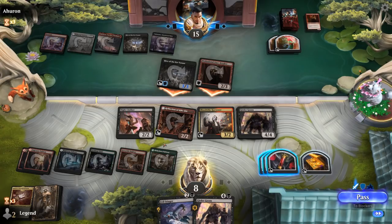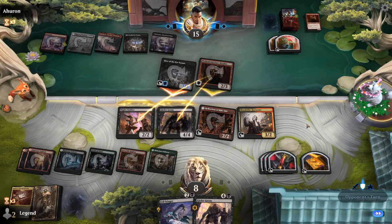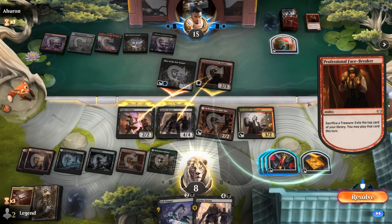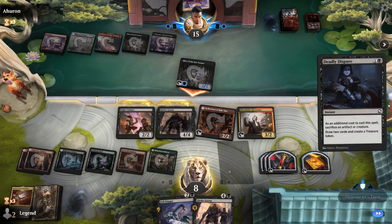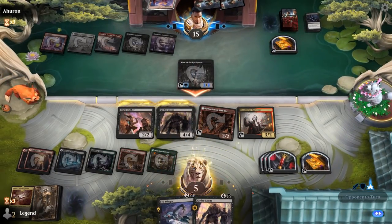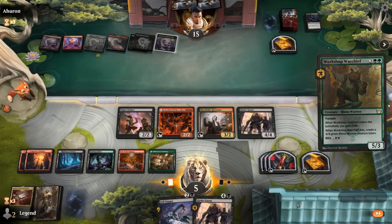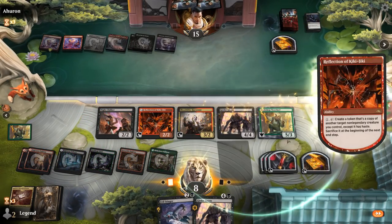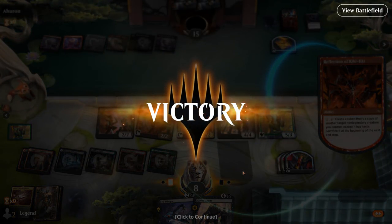Opponent is at 15 — are they just dead if we copy Girder Goons and Blitz another one? Probably. Maybe I'm fine just blocking Phasebreaker so they won't be able to use their treasure tokens as effectively unless they drew another Infernal Grasp. Opponent goes digging out of desperation, finds a mountain, and it's going to be a Deadly Dispute sacrificing the Phasebreaker instead. But now they appear pretty dead to another Blitzed Girder Goons, and a Warchief is even better — Blitz, copy with Reflection. That's more than 15 damage plus a ton of life, some Rhino tokens, and card draw. Awesome, on to the next one.